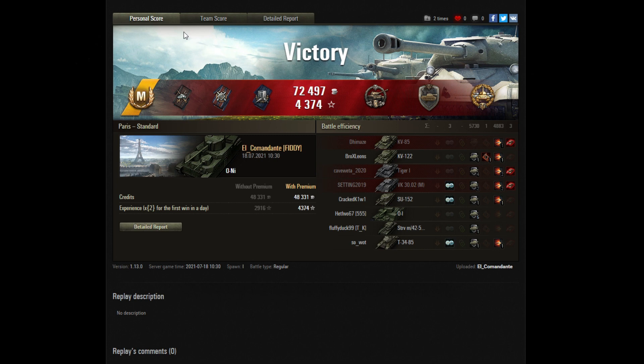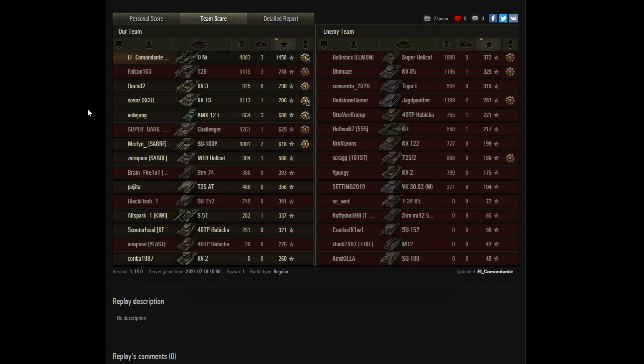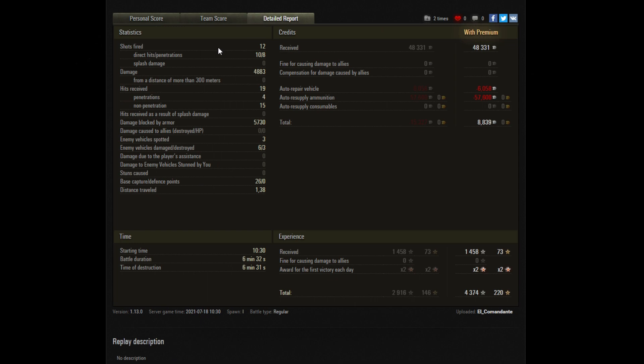Really using his armor well there. Compared to the team, 1458 is a nice level of base experience. He got three kills and the next highest player was the T29 — also a decent tier 7 tank — but only did 1415 damage and got about half the XP that Commie did. On the enemy team, the Super Hellcat — Ballistics from LemonClan — did the most damage, but didn't do all that well in terms of what was needed. Good result there for Commie.